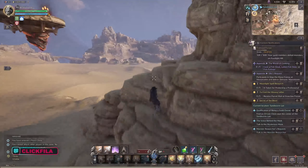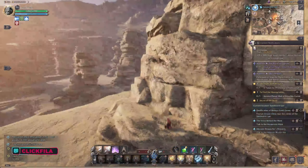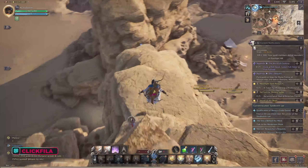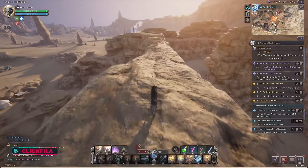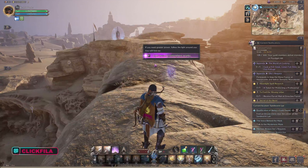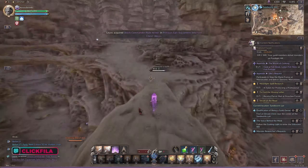Just keep heading up there. You could probably just glide almost all the way there from this point, but you're just trying to get to the middle of the rock bridge. You can interact with — I think — his head. Then what you want to do is hit another interactable, basically these white orb lights, and you want to follow that all the way to the rift.